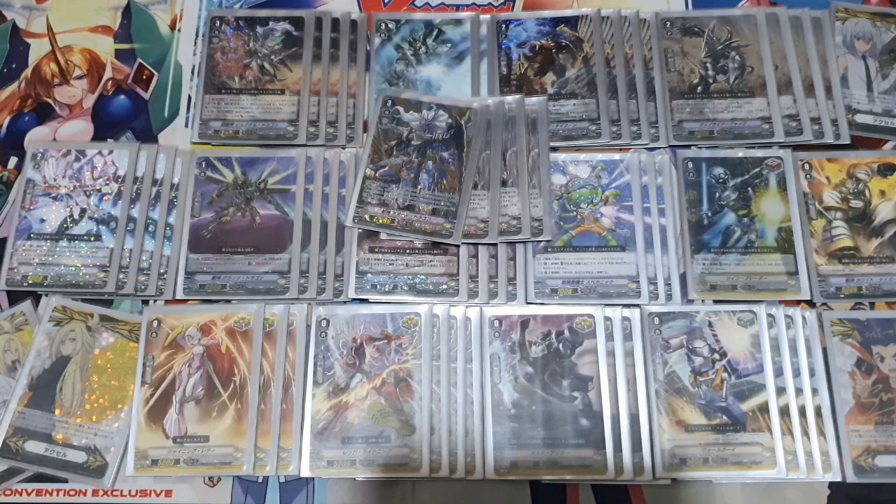Azure Dragon came out in VEB06 as the new VR for Normal Grapplers, and since then the deck has constantly risen in tiers — from being like a Tier 5 or Tier 10 deck to becoming a Tier 1 deck as of today. There are a lot of Normal Grappler builds running around at local shop tournaments, such as Azure Dragon with Valent Spinner. With the introduction of new crits you can play alongside Kagero and Link Joker, you can now play more than eight fronts in the deck.